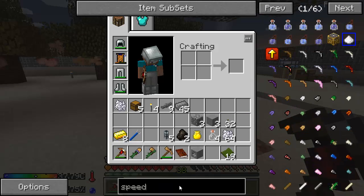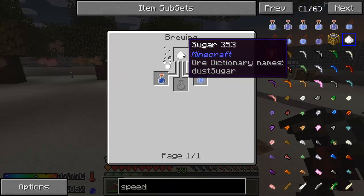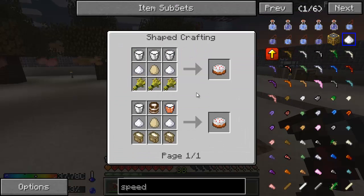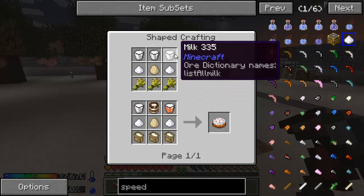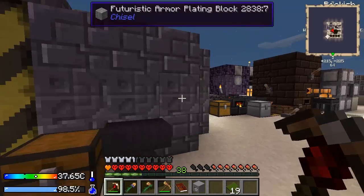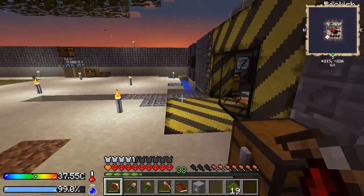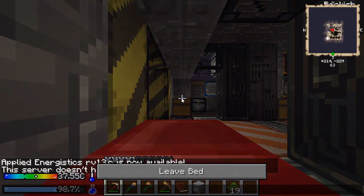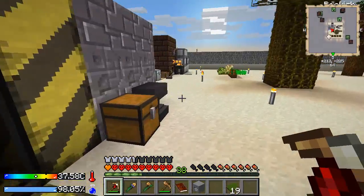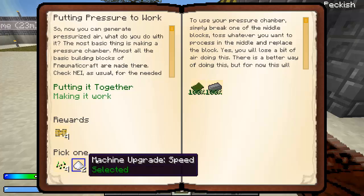The other option was that speed upgrade. If we look at it, it takes lapis - we could get that pretty easily just by sieving - but it also needs a potion of swiftness, which needs sugar and nether wart, which we don't have right now. And a cake, which is wheat we don't have, plus more sugar and milk. So we don't have really anything to make these speed upgrades, and they're quite important - they just make it go a lot faster. I'm thinking maybe we go for those speed upgrades and then just build a squid spawning tank somewhere.